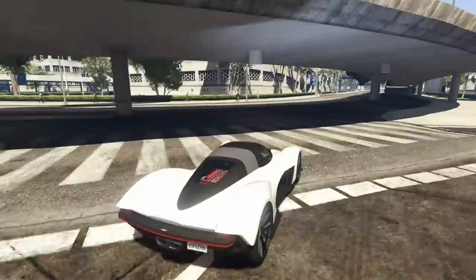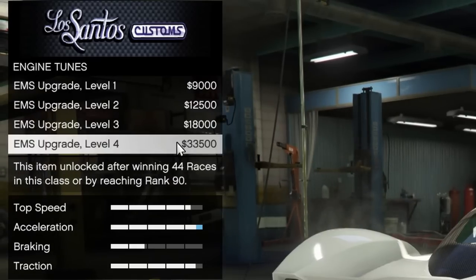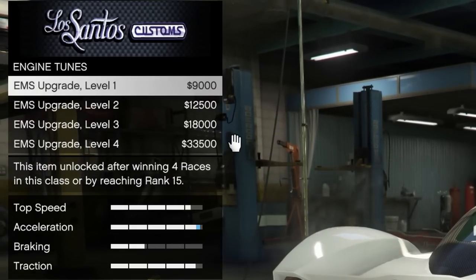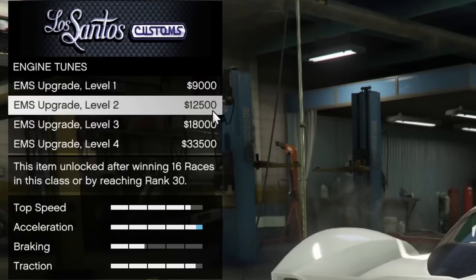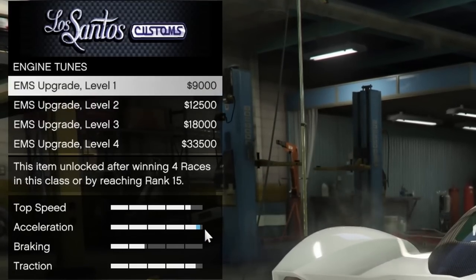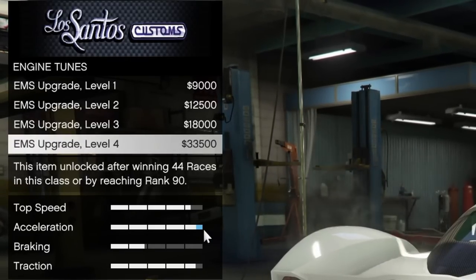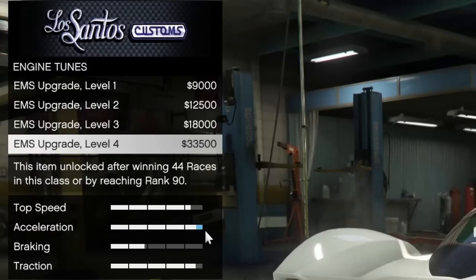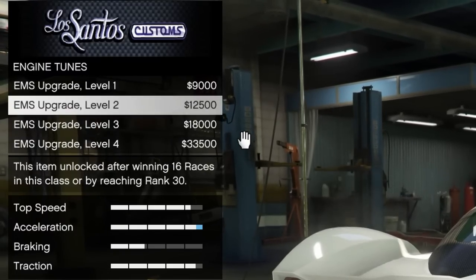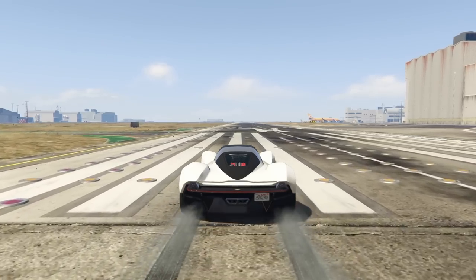We'll get it to the point where no additional upgrades will seemingly help the car be any faster. Then we're going to go over to the runway and drag race it down the runway. After that we'll come back to Los Santos Customs, upgrade it further, and see if there's any sort of difference.